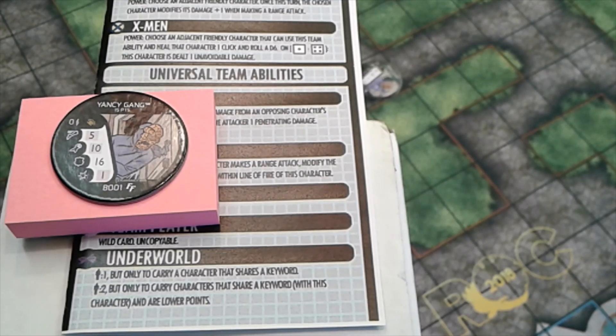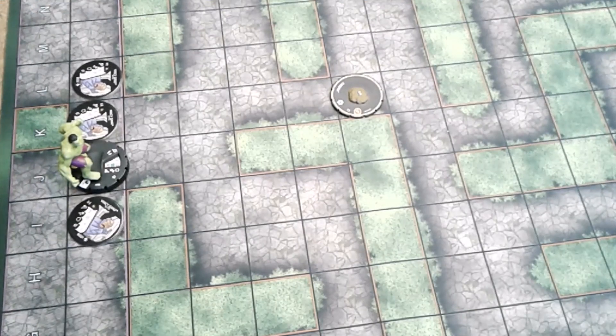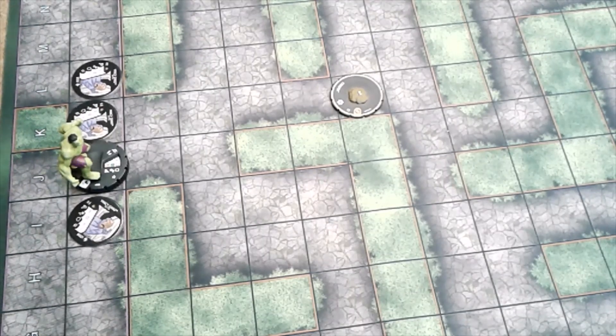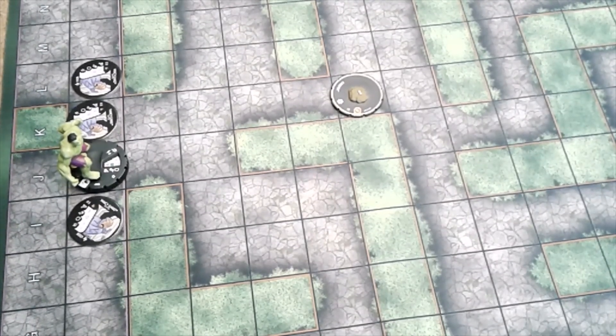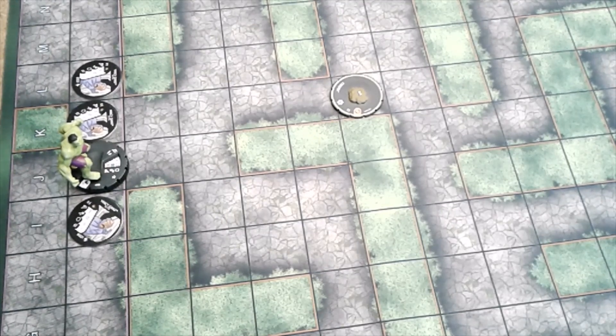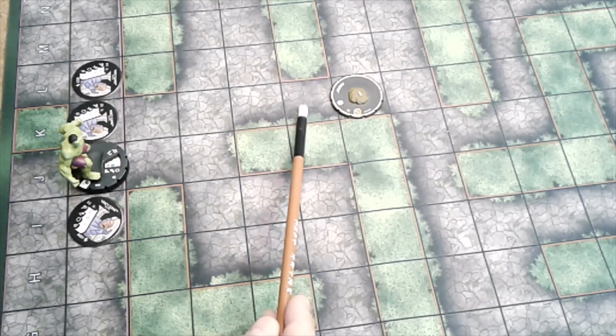We'll look at a good Brute character to team him up with to take advantage of that underworld ability. His sidestep and 5 movement come in handy for a tactic I use on many different teams. When you use an object, I like to equip it back in my starting area to stay protected. I don't want to move a character out and have to pick up the object on the second turn — I like to do this all on the first turn, as far from the opponent as possible. A 5-movement sidestepper is what you need to get that object and bring it back to the character that's going to equip it.